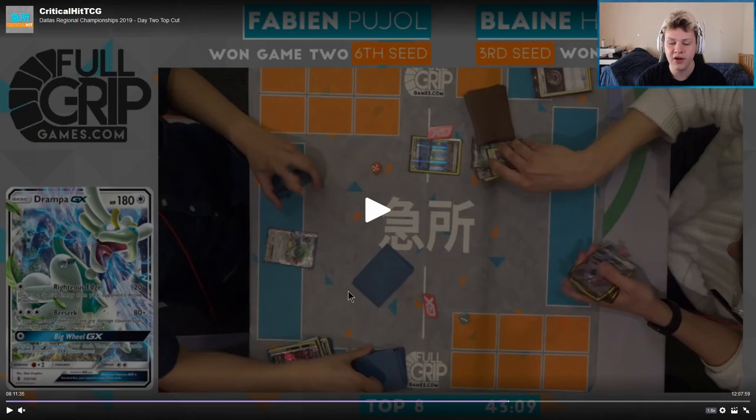Sometimes turn two ability lock Garb when going first with Drampa is just too much for Zoro Garb to handle, as we saw in this game. The dead draw from Game 1 was unfortunate for Fabian - he drew decently well in Game 2 and took that one. But it's a 2-1 win for the Drampa Garb - definitely the favorable deck in the matchup - with Blaine winning 2-1. That's gonna do it for the Top 8 match at Dallas Regionals. If you enjoyed it, be sure to give the video a like, subscribe, and leave your thoughts in the comments below.